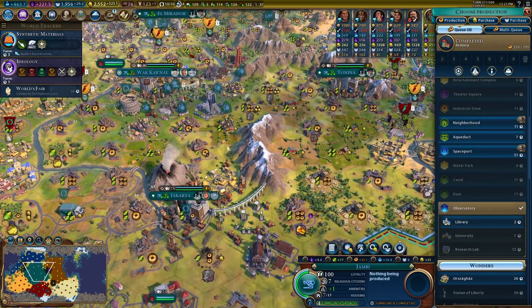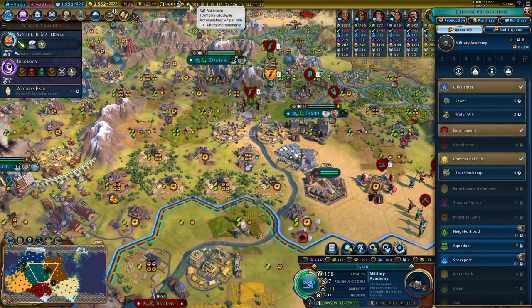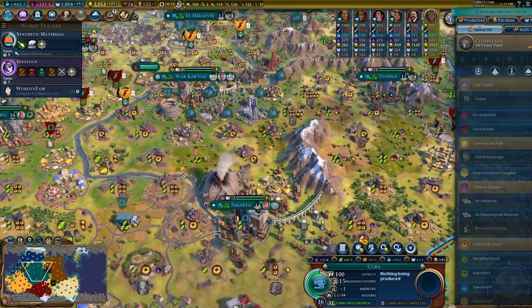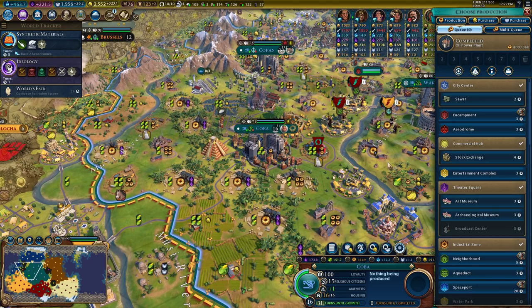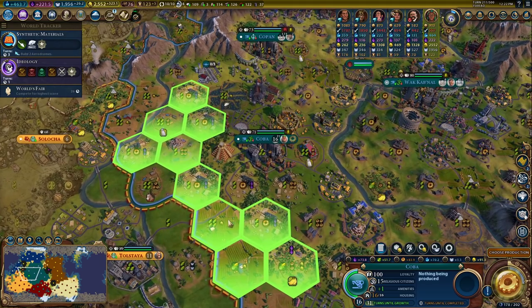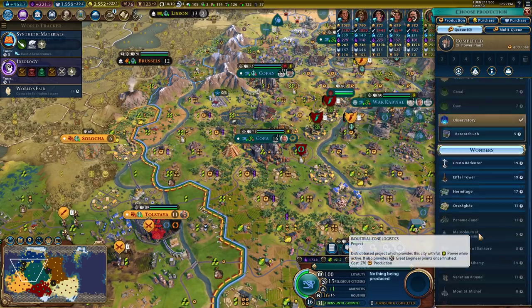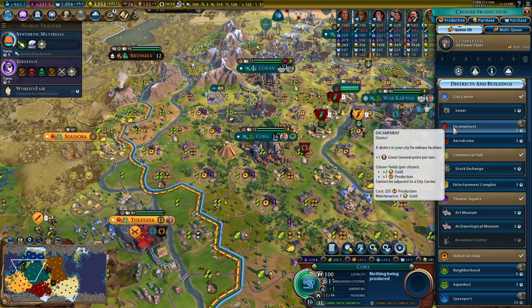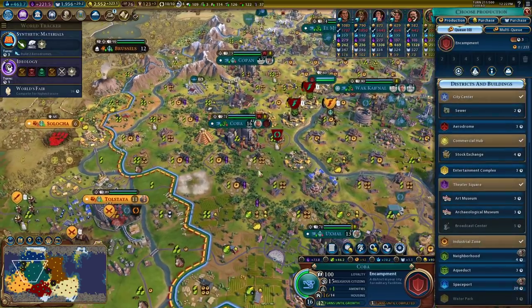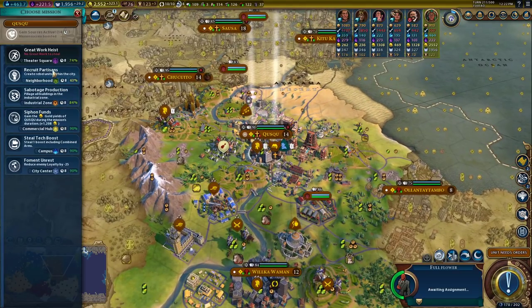Almost to ideology. How's our three turns on the moon landing going? I'll go the aluminum route over the science route there. We can buy space stuff or buy more science if we want it. An encampment here I think makes a good amount of sense — I'm looking to up our storage of strategics. Combined arms we're already working on, so I can't steal that twice.